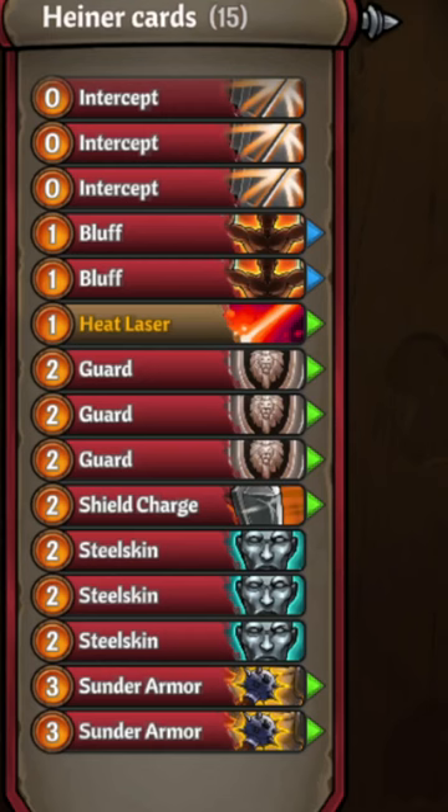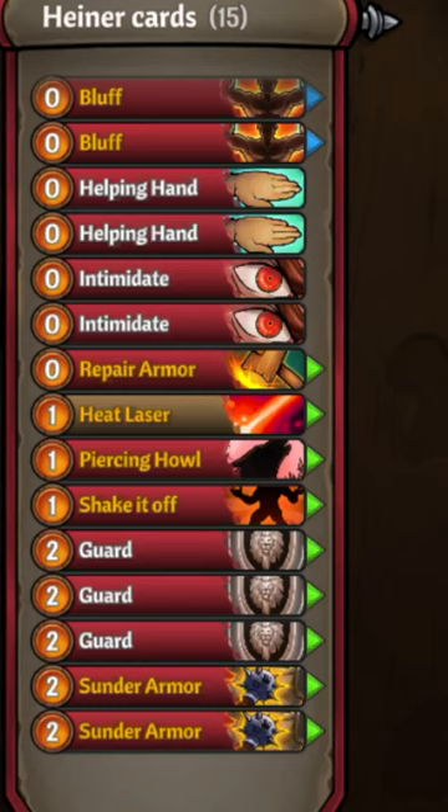Tank Heiner deck tech: starting deck, remove inefficient cards like Steel Skin and Shield Charge. Bring in sources of Vulnerable and Dispel. Specifically, we need a source of Reinforce and Repair Armor. Heiner is going to be relying on guards for his sources of Fortify.